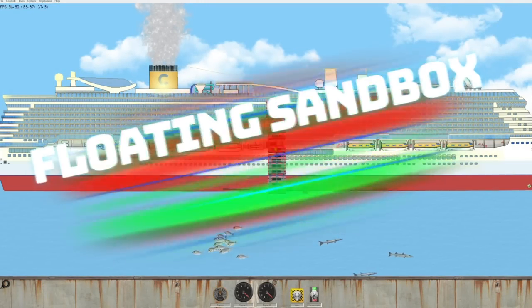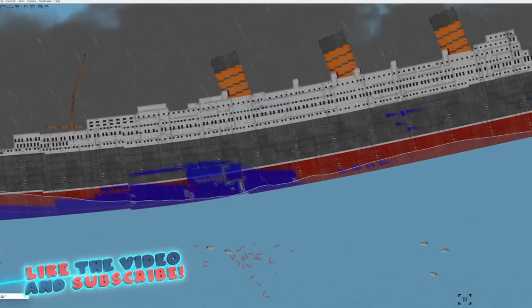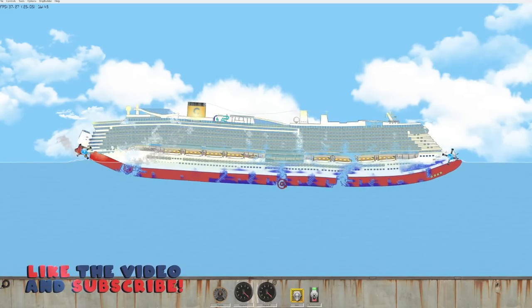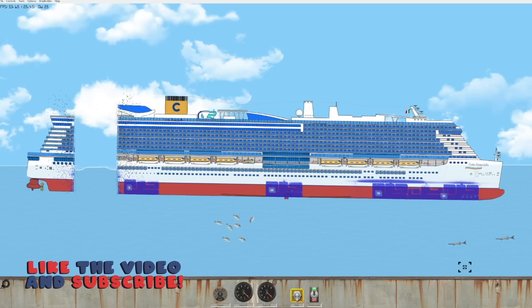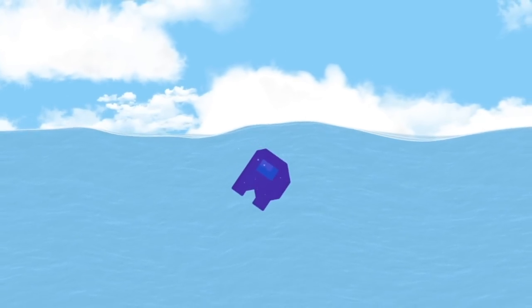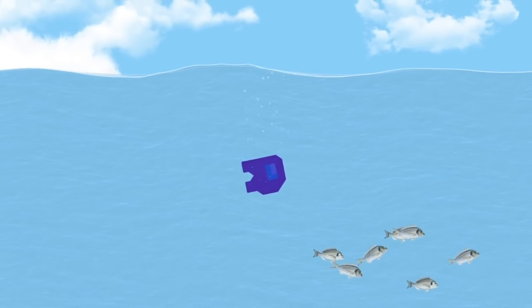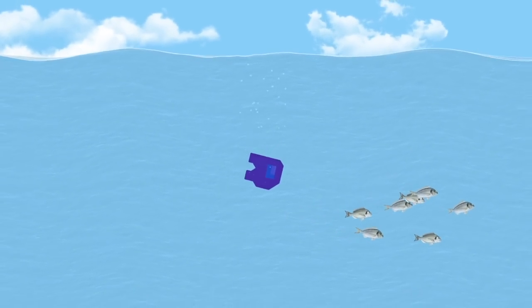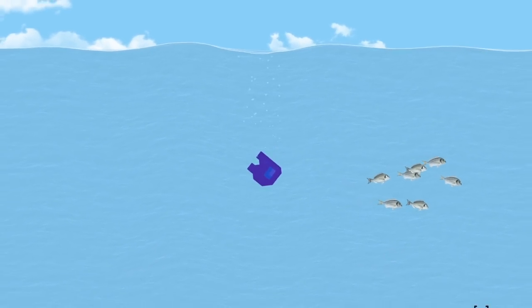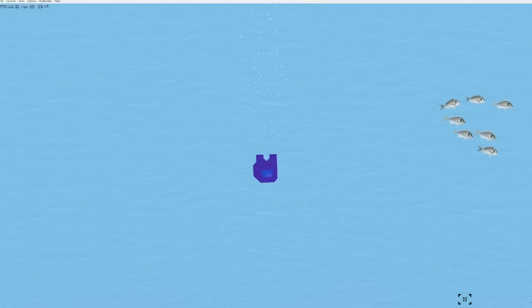Today we're back in Floating Sandbox, where Komodo figures out the power of lightning, and we have way too much fun with a bunch of antimatter bombs and tearing ships in half. So if you guys want to see more Floating Sandbox, hit that thumbs up button and let's jump in. I joined the Floating Sandbox community Discord the other day, where I was told there are many great ships. One of the first things I saw was a dead meme - it's the Among Us ship currently going down to the bottom of the ocean.